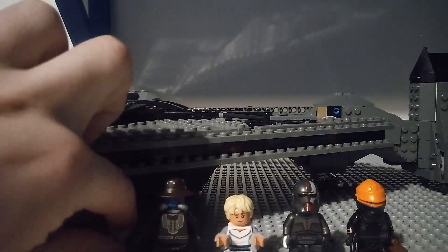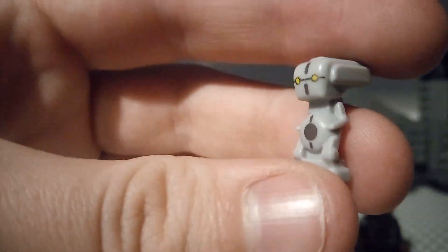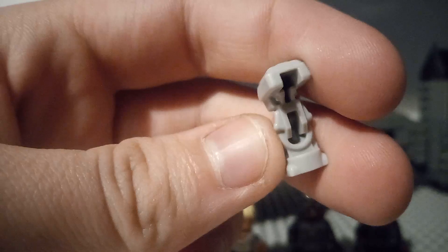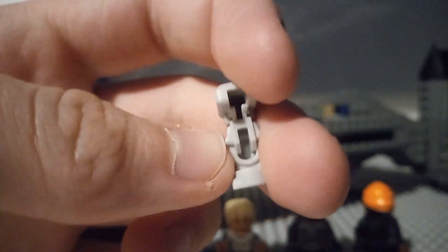It comes with five minifigures. Our first minifigure is Todo 360, and he has good printing around. He's got the size of the Lego BD-1, and Dio, and Grogu — so he looks really good like that.